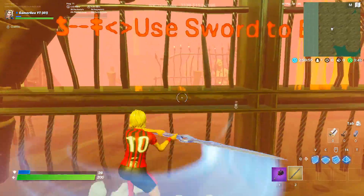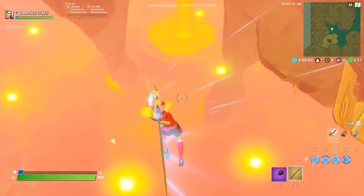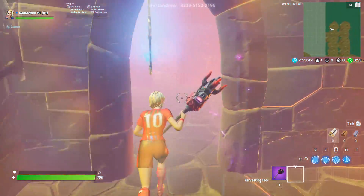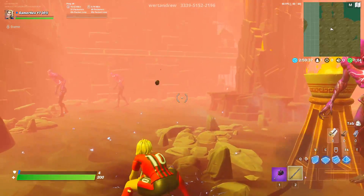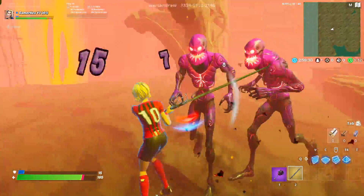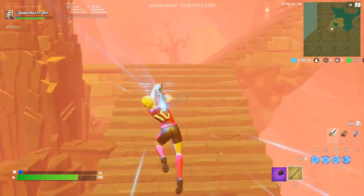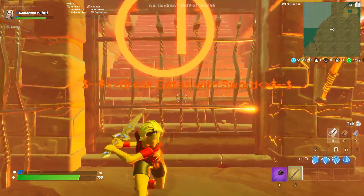Destroy this gate. I hit something by mistake because I was in a hurry. As I said, I died by mistake and had to go back — but the gate is already destroyed. I'm trying to avoid monsters so I can finish the map as fast as possible.